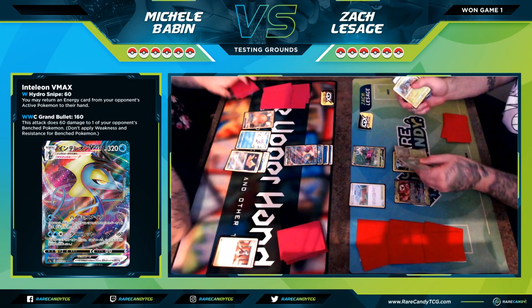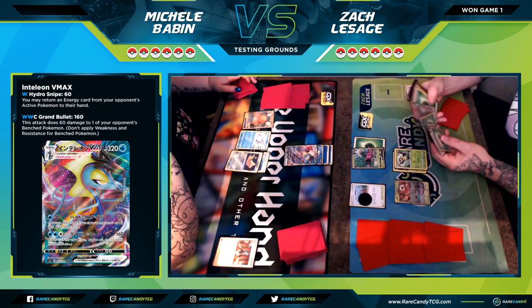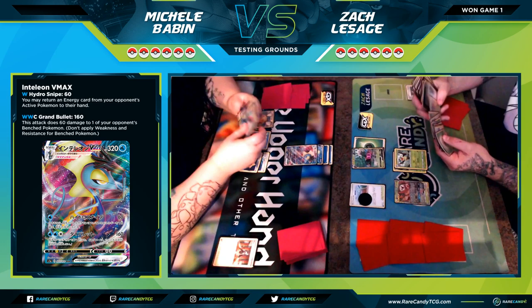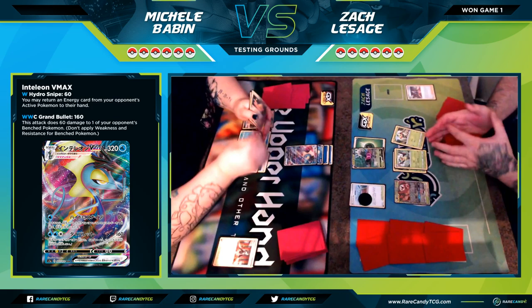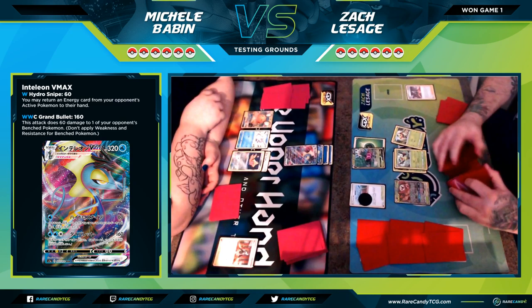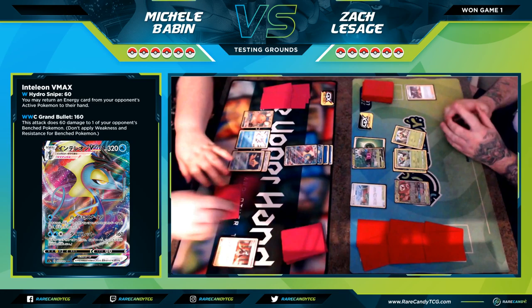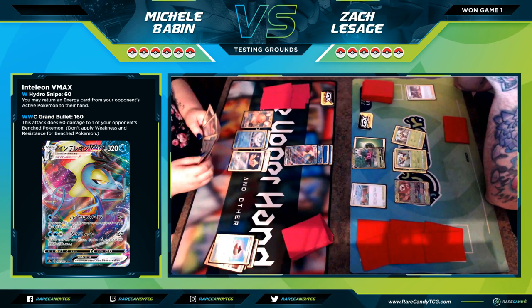That card kind of looks like a Switch but it's actually an Energy Recycler. I use Turffield Stadium, manually power myself up, and use my attack to search out more basic Pokemon — there's no reason not to. My prize cards are a bit mediocre so I search out a Grookey. Unfortunately, by grabbing that Grookey I put Michelle in a solid position where she can almost checkmate me — 160 and 60 to the Grookey, then 160 to Row Egg and 60 to my other things.